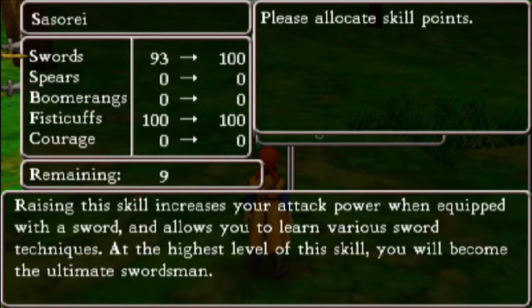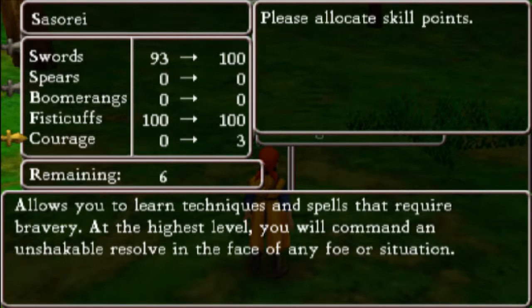What did I use for rank B? Hang on one moment, I will let you know. Let's see, I'm gonna roll a six-sided die here: one for spears, two for boomerang, three for courage, and four, five, six.